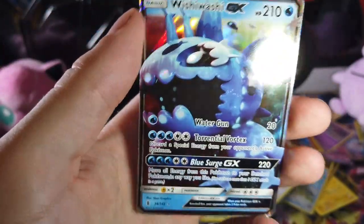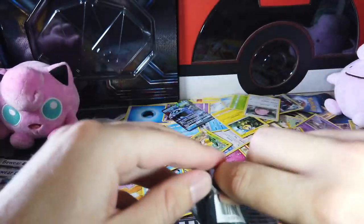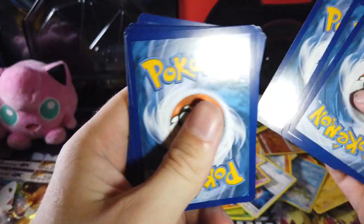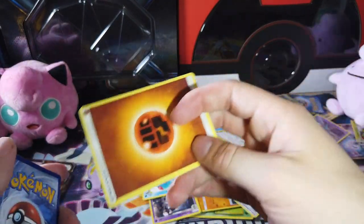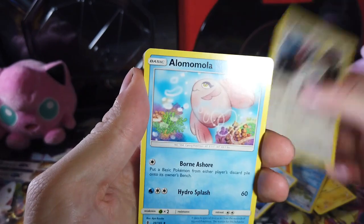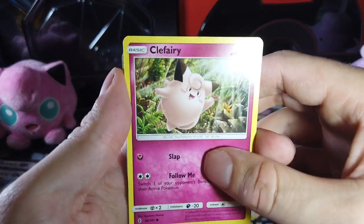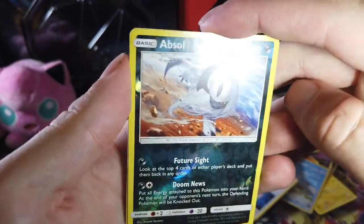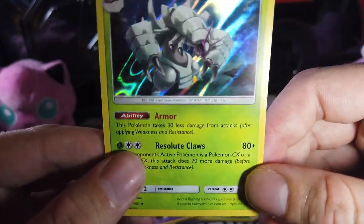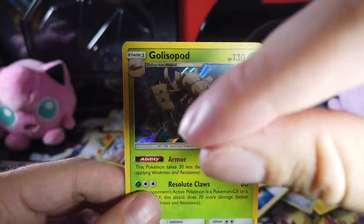We got one pack left. I'm guessing it's gonna be a Carvanha. Nailed it. Bewear — on brand. Pinkish fish. Choice Band. Mean fish. Barboach — why are those always next to each other with a Clefairy or a Cleffa? What is up with that? Tentacool. Why are these all the same cards? Absol, Reverse Holographic. And then on the end, a Golisopod — just the worst bug you'd ever see going swimming. Imagine this thing grabbing your feet while you're swimming and you look down and this dude's under there with his little pincers.